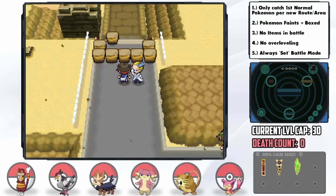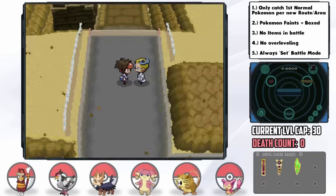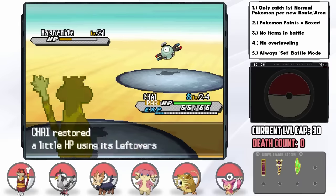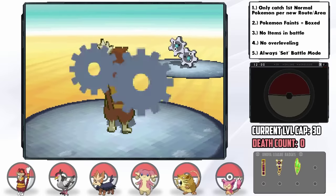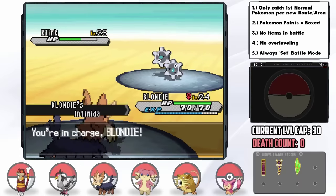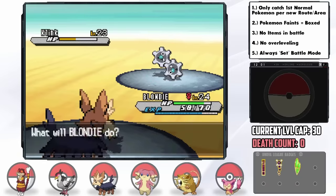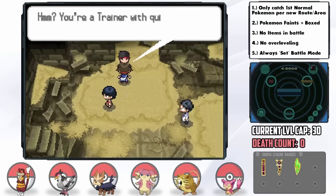On Route 4, we face Colress, who specializes in Steel-types that wall us completely, and the Dig TM is only accessible just past him. Our saving grace is the Rock Smash TM. He leads with Magnemite — I send out Chai, Rock Smash does over half, but he lands Thunder Wave. I put Leftovers on to negate Sandstorm damage and make it through Paralysis to take him down. In comes Clank, who hits Gear Grind down to 26 HP — Rock Smash does a third but gets the defense drop. I switch into Blondie for Intimidate, and two Returns do the job despite the resistance. We also pick up Sitrus Berries on Route 4.